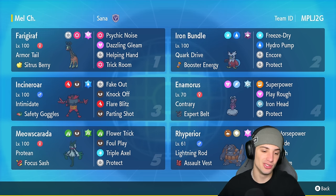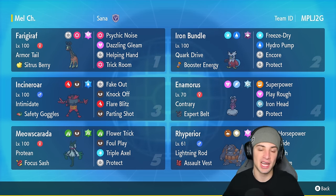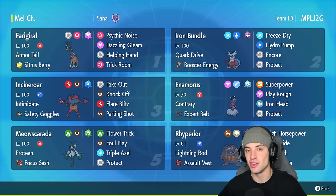This Meowscarada is rocking Protean, a top tier ability that allows it to switch its typing to get STAB on any move it uses. It used to be overpowered in earlier generations but they nerfed it since then — still a very strong ability.